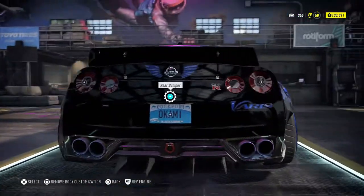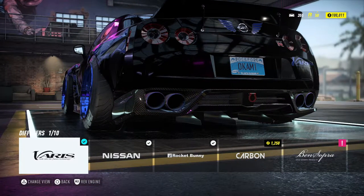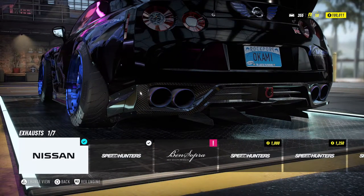I blacked out the tail lights and got the Overtake bumper. The options for the diffuser gave me a lot of choices I hadn't noticed before, so I stuck with the Varis diffuser — it has that little carbon fiber detail that I had to have. For my exhaust tips, I stuck with the stock exhaust tips because of that little coloration at the end that I really enjoy.